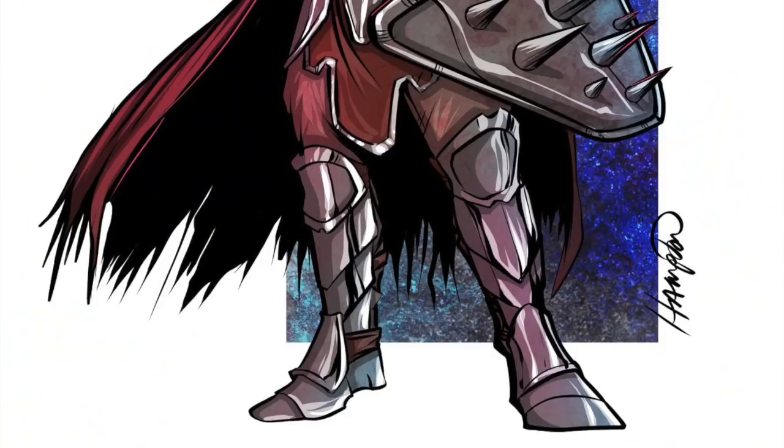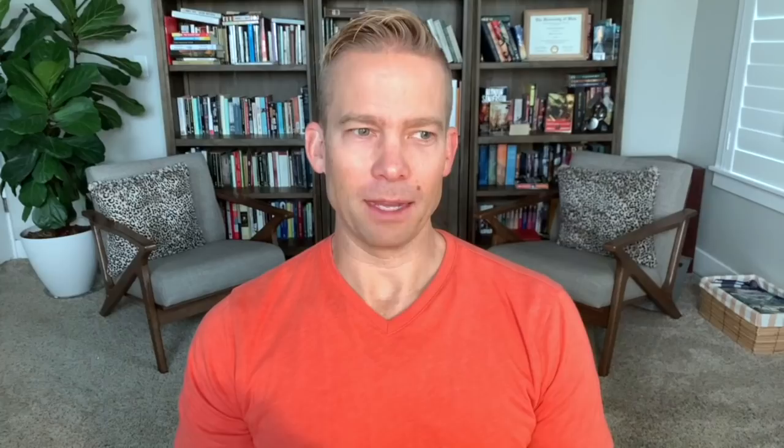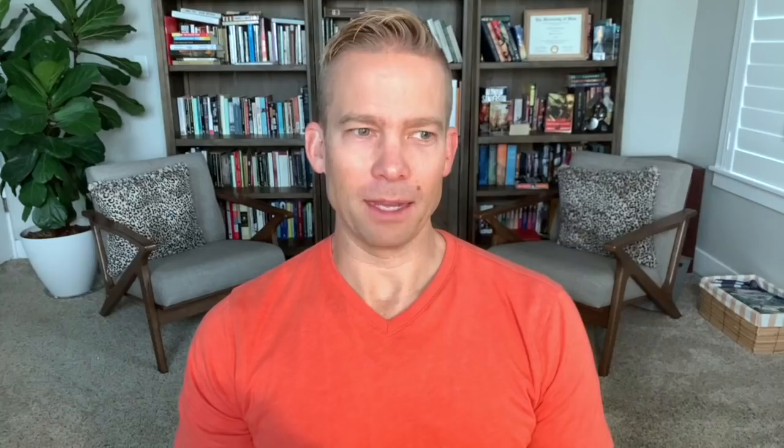I present episode 64, The Ultimate Vampire. And a big shout out, as usual, to my friend Randall Hampton for his artwork for this particular character concept. I absolutely love it. It's super dark and also menacing looking. I love the spikes on the shield. It looks exactly like I imagined what this character would look like. So thanks, Randall. If you want to follow him, check out how to do so in the video description. He is open for commissions and does fantastic work.